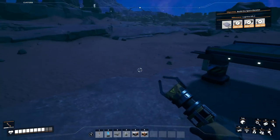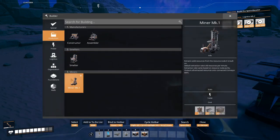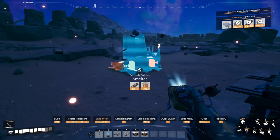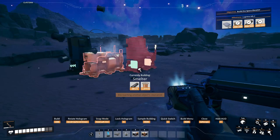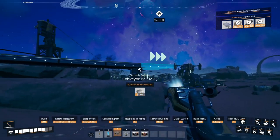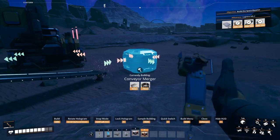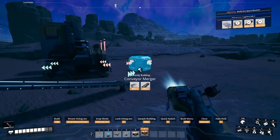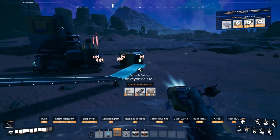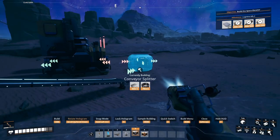So I will take 60 pieces of ores, which means I need only two smelters — one goes there, one goes there. Let's feed them and I will need a splitter for that. No, that's a merger — the splitter, yeah.